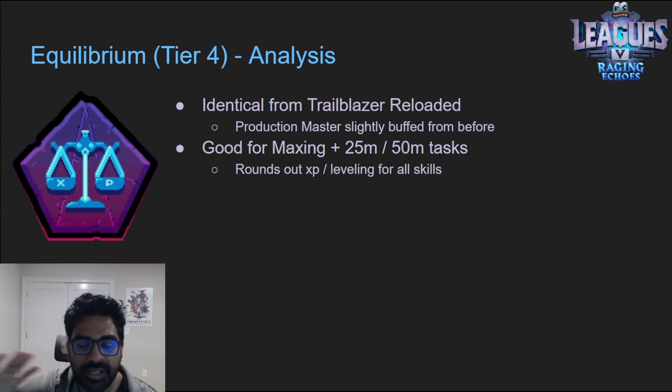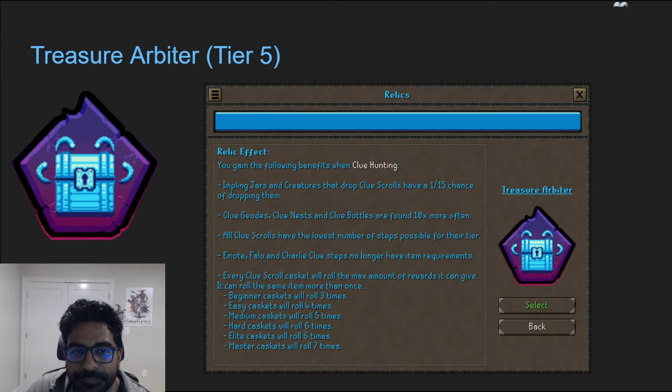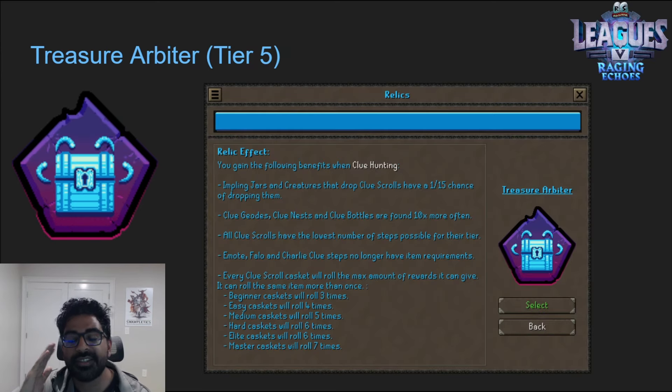Quick analysis: Equilibrium is completely identical to last league. It's really good for those going for max and trying to hit 25 mil or 50 mil XP tasks in all skills. It's a great way to round out your skills if your choices give utility in some but not all skills. That said, I don't think a lot of people will do that grinding — maybe 10 to 20 percent of the player base at maximum.